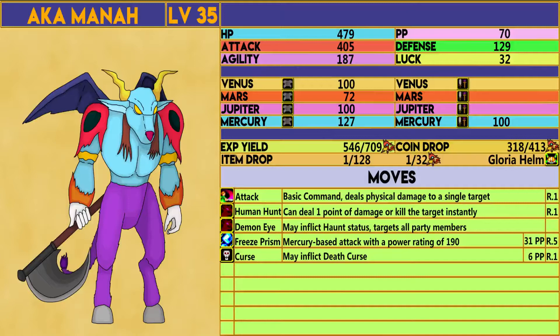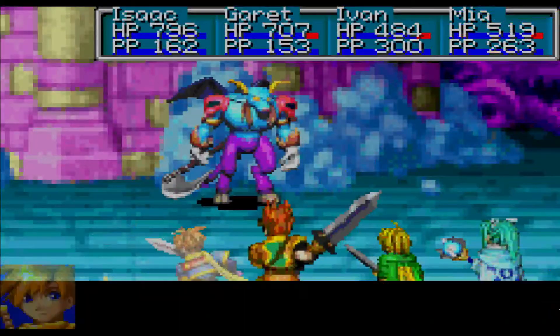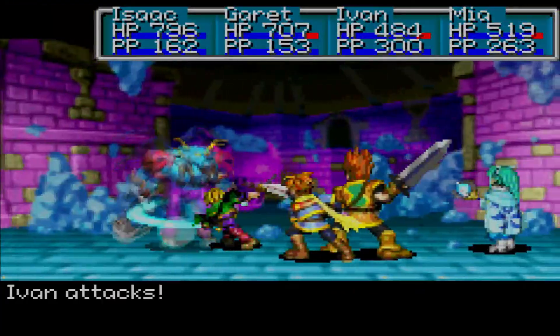As for its commands, it has the basic attack, the Human Hunt Monster Skill — which will either deal 1 point of damage or cure the target instantly — the Demon Eye Monster Skill, which may inflict Haunt's Tyrus and targets the entire party, and the Freeze Prism and Curse synergies. We get to go first, so it has no chance at all.